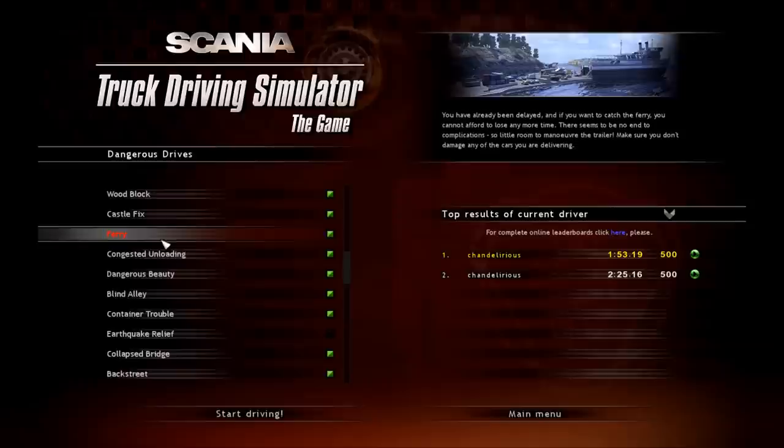You get 300 points for completing the challenge and 200 points for not using any of the external cameras. If I were to hit any obstacles along the way, I would be subtracted 100 points per collision. So obviously I haven't managed to hit anything, by the fact that I've got 500 points.